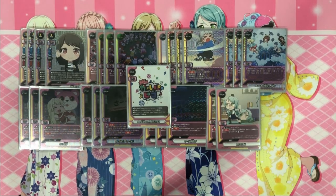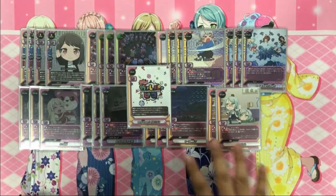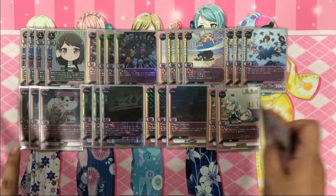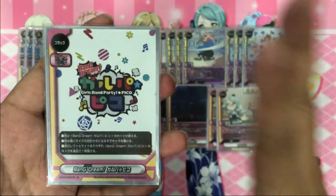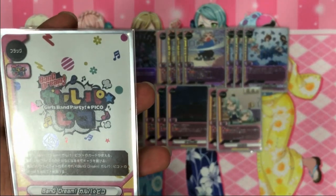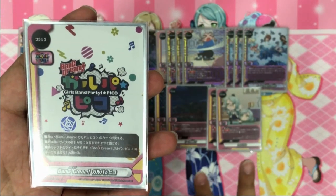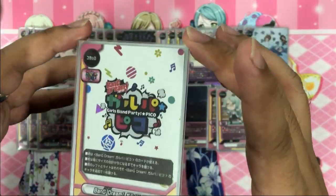Today we'll be taking a look at the upcoming BanG Dream set, coming out in English around September. This is the Japanese version of the deck and we will go through all five decks. We'll start with the basic cards that will be in every single deck. The flag allows you to play only BanG Dream cards on the field, total size on the field is five — one more character on the left and right.